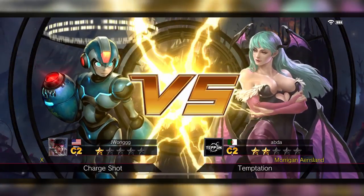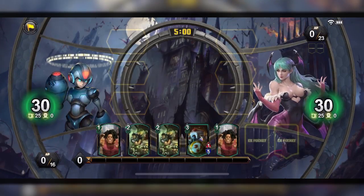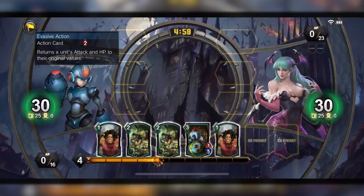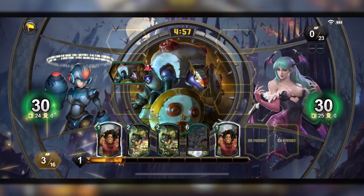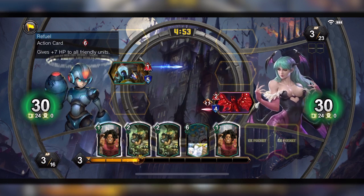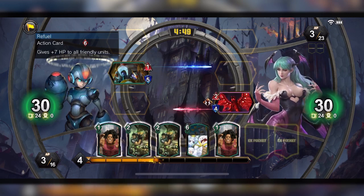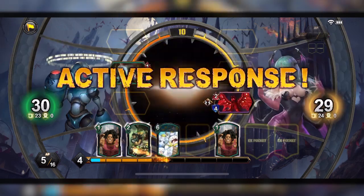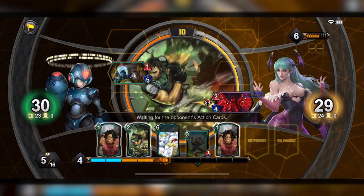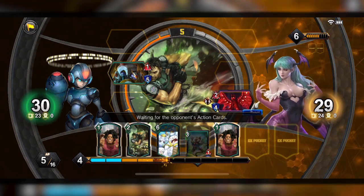We're gonna start with X's charge shot. Every time I boost HP for characters it increases their attack — that's pretty much what the super does, and it affects all three characters. The hand is pretty bad right now. I have just this card, one-to-five, so I can't really do too much. I have to wait for the refuel, but I'm probably just gonna play the card to get out and increase my HP.